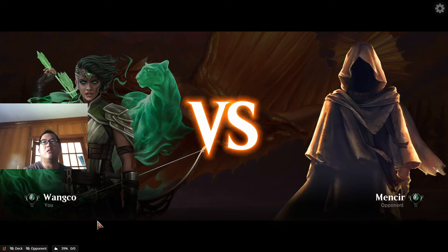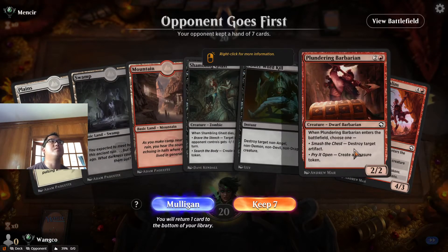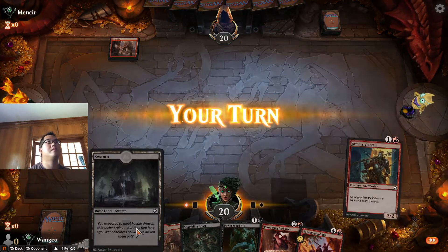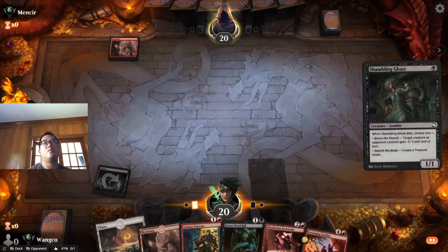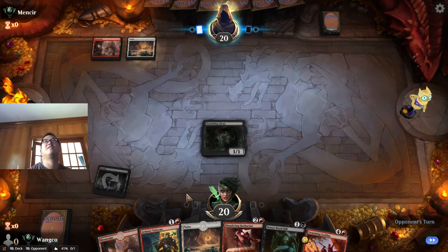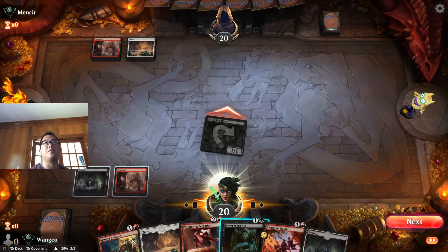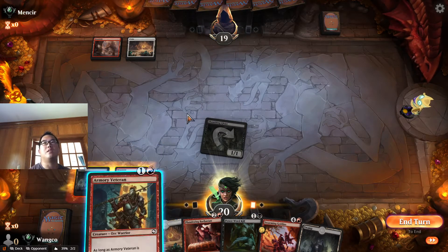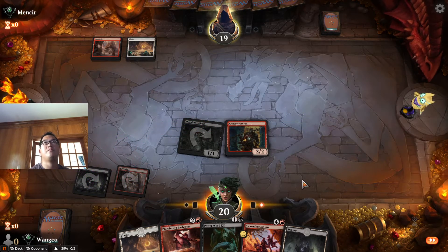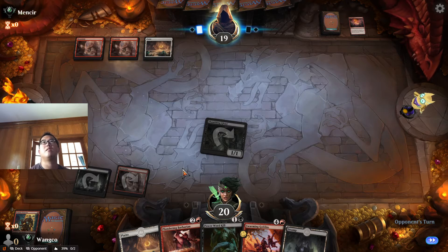Opponent's draft: one, two, three, five — question mark. One, two, three, four, five. Interesting — red-white, no plays on one and two. This is the dwarf dude, right? You know what'd be great is if they played a piece of equipment.